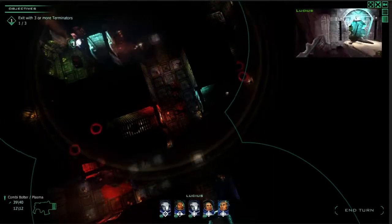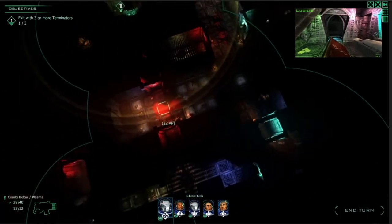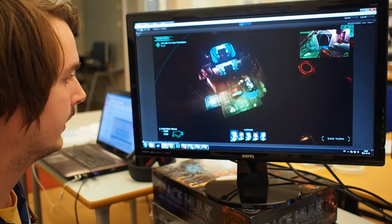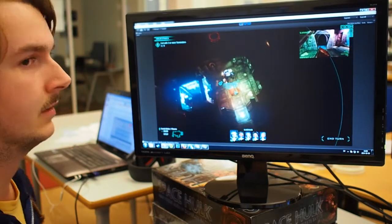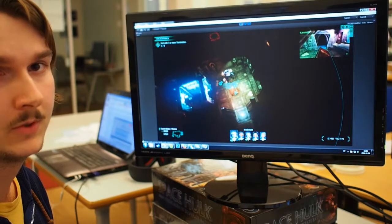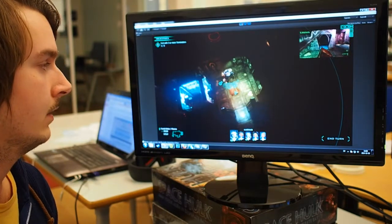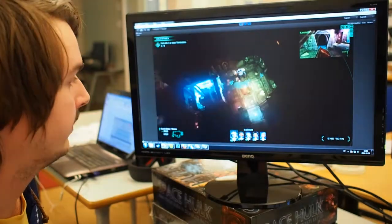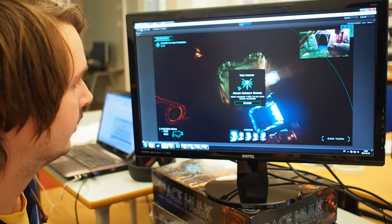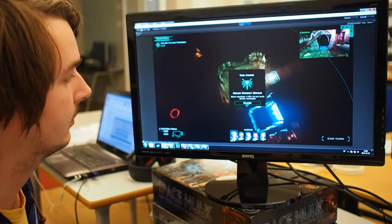This mission objective is to exit with three or more Terminators. A win objective is to exit with three, but the others won't survive, so I need to exit with all of them for everyone to survive. Also new in Flash missions are treasure chests, which can give a combat boost, an EXP boost, or maybe a permanent upgrade for your weapons called Relic weapons — they'll either give a percentage hit increase or more damage. Let's see what we get — we found a melee combat bonus! On the next mission I'll have plus 19% to hit with melee weapons, and that applies to all Terminators.